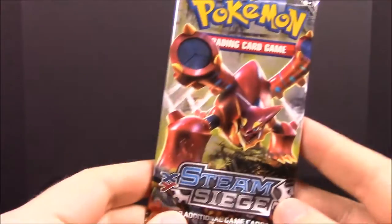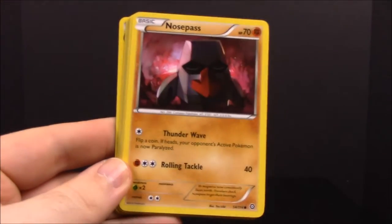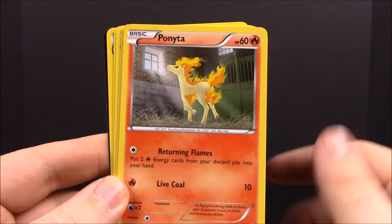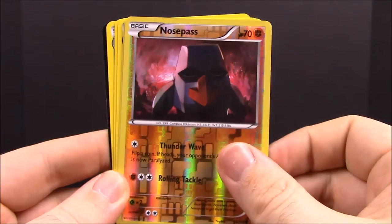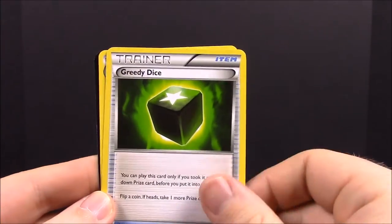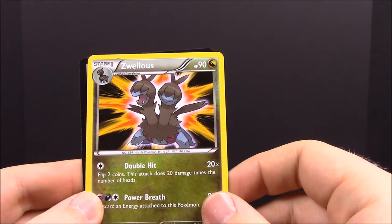Next up we have the Steam Siege pack. First up we have Chimchar, Nosepass, Litwick, Dino, Ponyta, a Reverse Nosepass, a Nidoking, a D-Watt, Greedy Dice Trainer, and Azurill — or something like that, I have no clue how to say the name of that one. Never figured it out, though I could probably look it up.